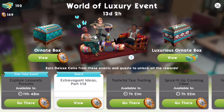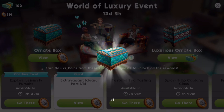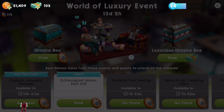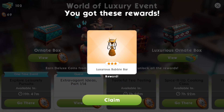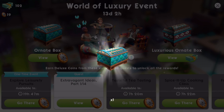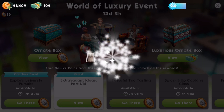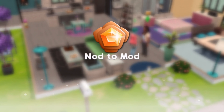We now have 169 Deluxe Coins after completing all of those repeatable events. Let's see what we get by spending all of those Deluxe Coins. We got Posh Printed Pants — very cute, I'll take it. Let's go ahead and spend another 50. We got the Bubble Bar — that's fun! We have another 50 to spend and got a Boho Chic Tank Top — that's beautiful. And we've leveled up our lifestyle. Excellent.